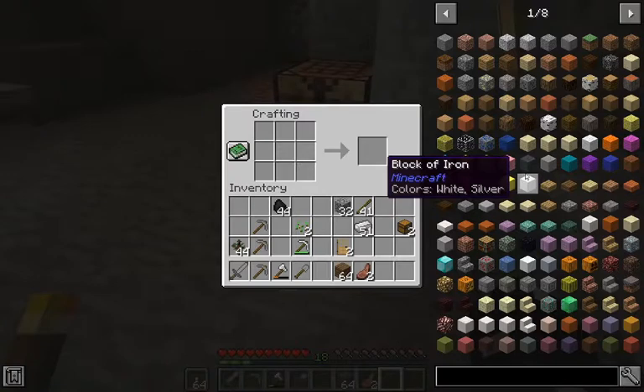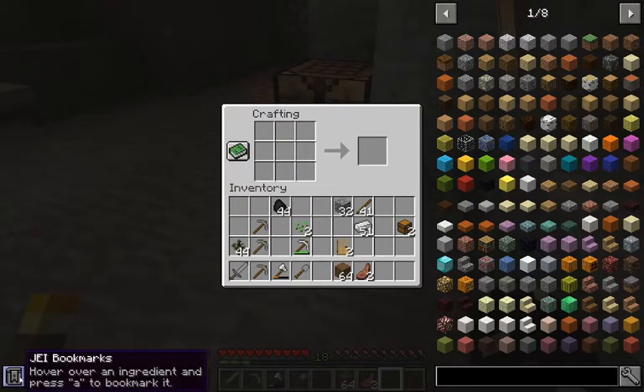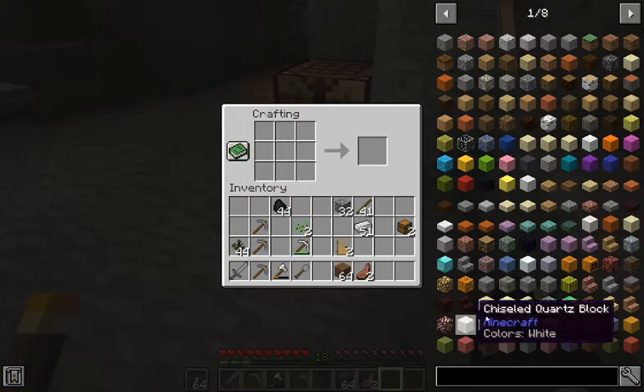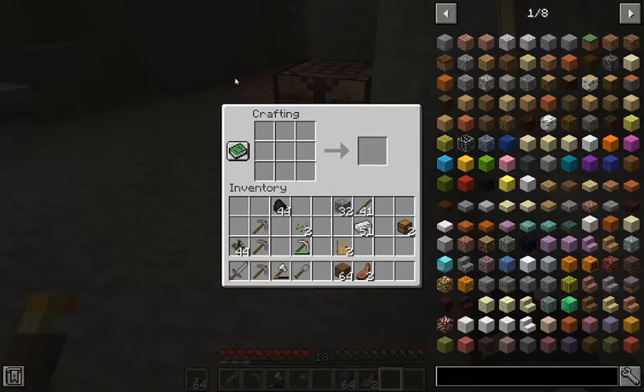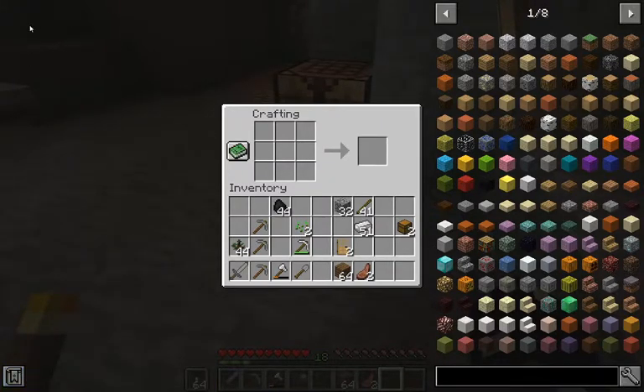I did get JEI — I wanted it for the crafting aspect. It doesn't add any new blocks, it just helps with crafting and it's a lot quicker. I kind of like it. I noticed it has a bookmark feature — you hover over an ingredient and press to bookmark it. Never seen that before. This is JEI for 1.14.4.